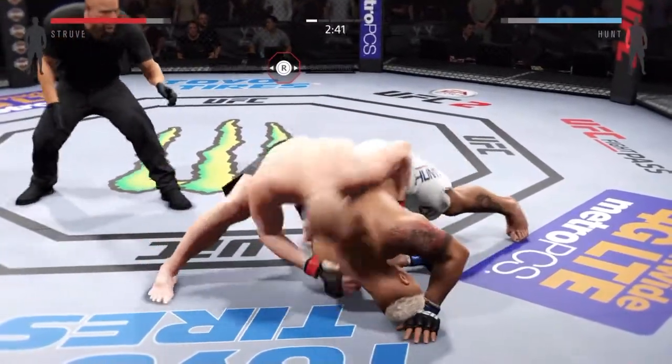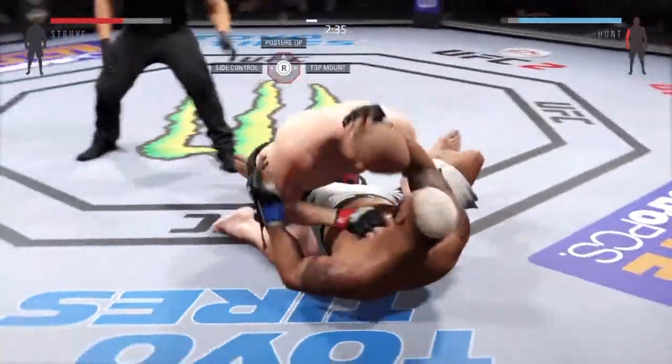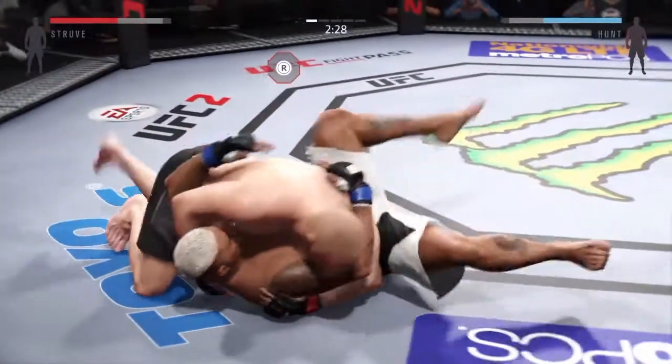I'm trying to get a hammer fist in, trying to not let him roll to guard, but then he does, and then I'm like alright — I'm going to go to side control and I'm going to land some ground and pound and see what I can work with here.